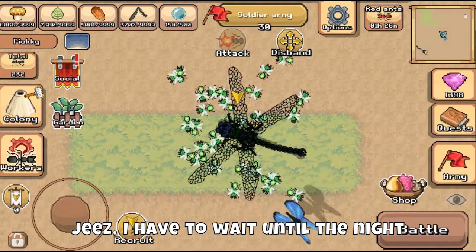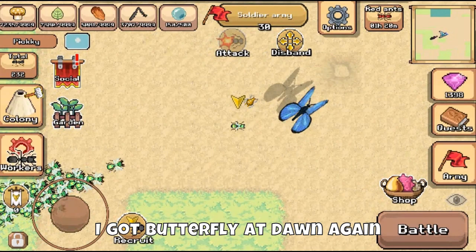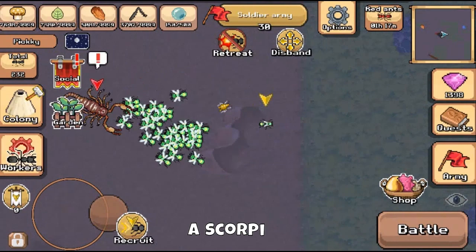Are you kidding me? I got a butterfly at dawn again — not gonna lie, this is so annoying. A scorpion. A butterfly at night. So this means the time won't affect spawns while the blue flower is activated.